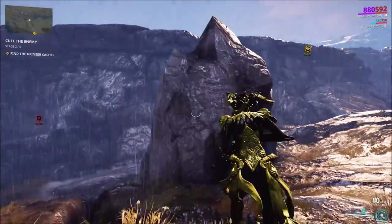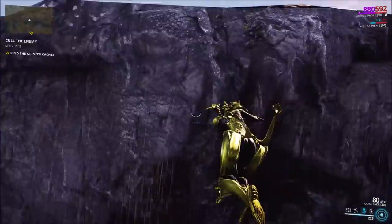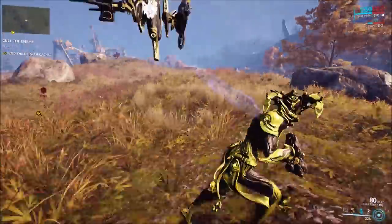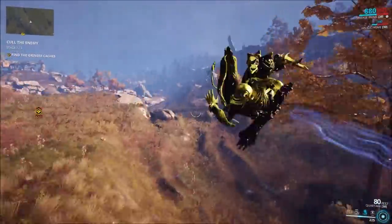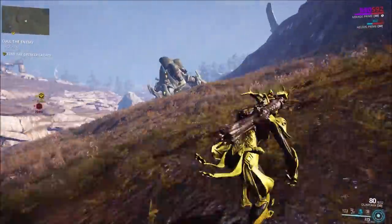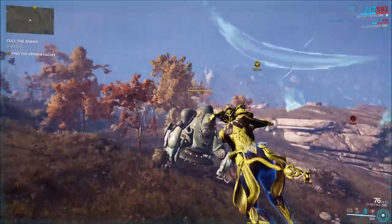Alright, as you can hear, there's movement nearby — which means we have a Tusk Thumper close. Once you gain sight of it, do not lose sight, especially if you're waiting for teammates, because it will burrow underground and will not come back up. This one is a Bull.